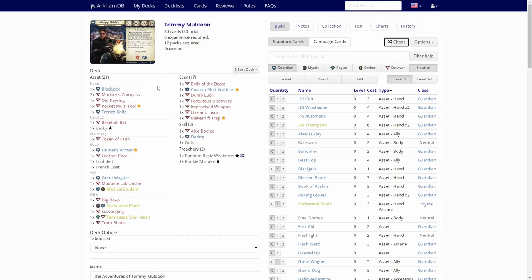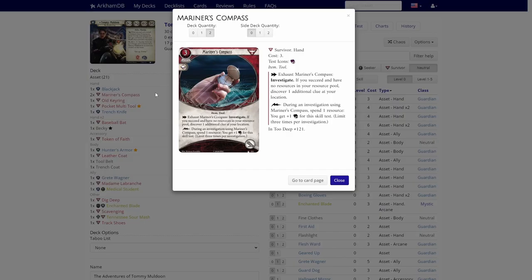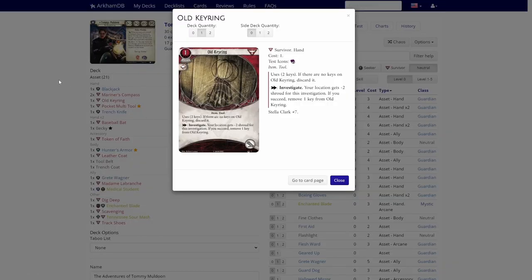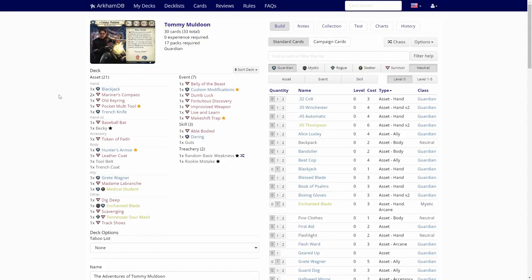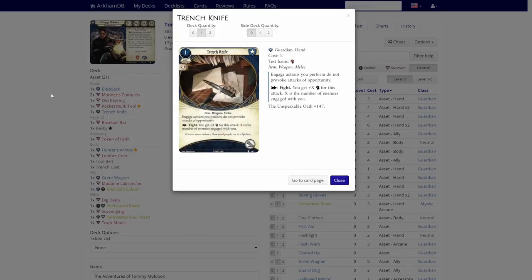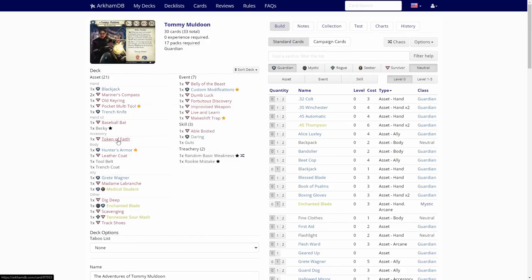We got a quite heavy Survivor card pool here. We have Blackjack, which is bad. Then we have two copies of Mariner's Compass, which helps us investigate. Keyring helps us investigate. Pocket Multi-Tool is a bit costly without any experience, so not that good. Trench Knife is not good. Baseball Bat is good for Tommy. Of course, we have the Becky — we need a really good weapon for Tommy. One Token of Faith, not good. Hunter's Armor, not good without upgrades. Letter Colt is better for Tommy. Both of these have a soap keyword, so if they get defeated, Tommy gets a lot of resources or bullets for Becky, which is good.